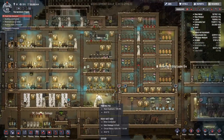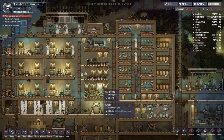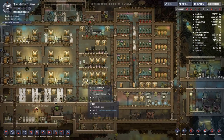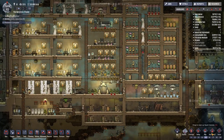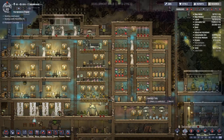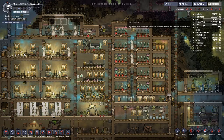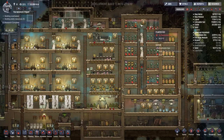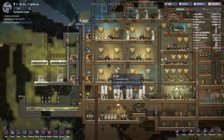Hey guys and welcome back to Oxygen Not Included. This is Clay Space Colony Simulator, and at this point in the series you guys know we are in the Optimistic Pick Pen and my name is Twitchy. I'm going to go through and quickly do a harvest because you can see we're starting to get a little bit low on our edible materials. We're still not at the point of running out but I need to start looking towards harvesting now rather than just letting the dupes do things themselves.